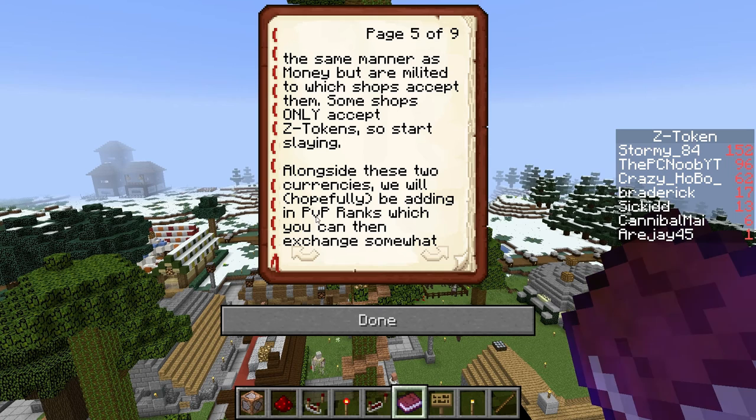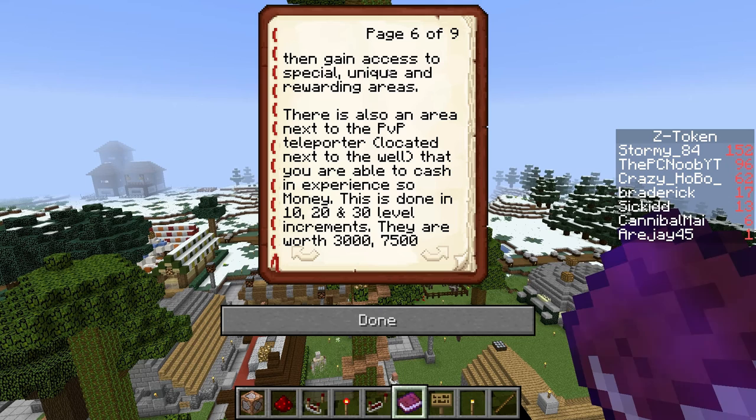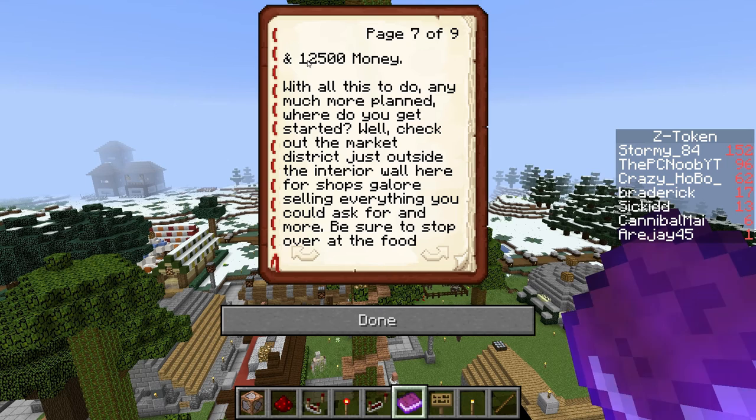Alongside these two currencies, we will hopefully be adding in PvP ranks, which you can exchange in somewhat the same manner as a prestige in Call of Duty, and then gain access to special, unique, and rewarding areas. There is also an area next to the PvP teleporter located next to the well where you are able to cash in experience for money. This is done in 10, 20, and 30 level increments, worth $3,000, $7,500, and $12,500 respectively.